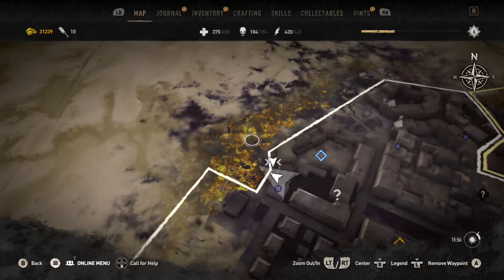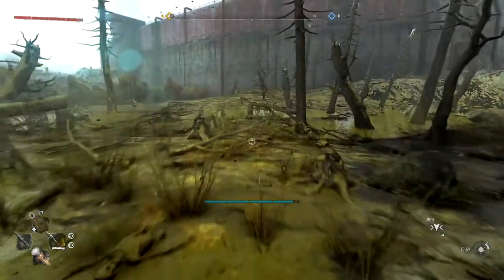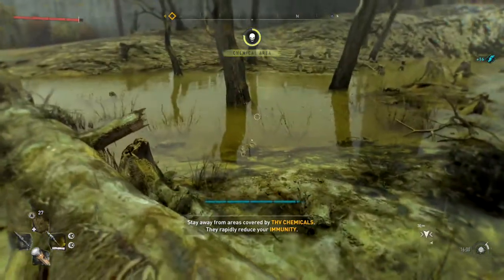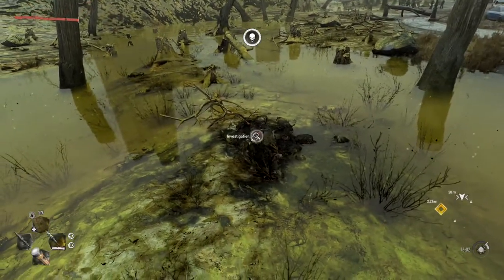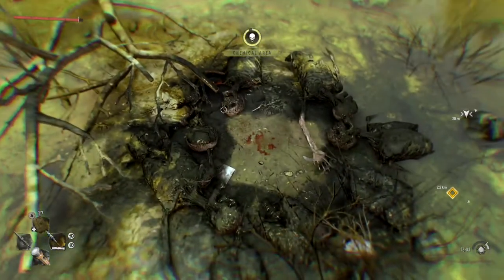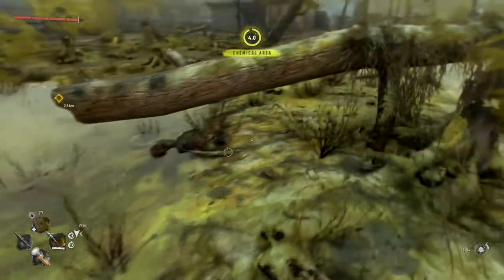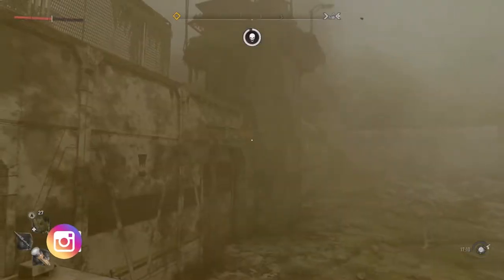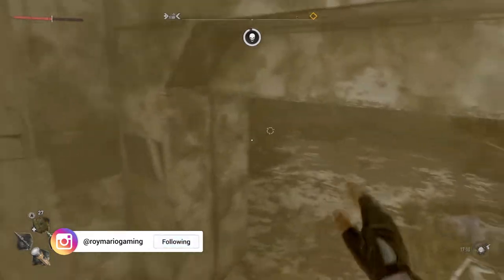Duck number three is in the northwest corner of Houndfield in a wasteland area. Drop down and jump on a nearby tree or log so you don't die from the chemicals. Use your Senses and you'll see the investigation symbol pop up. Drop down, pick it up, and get back on the log — that's demonic duck number three.